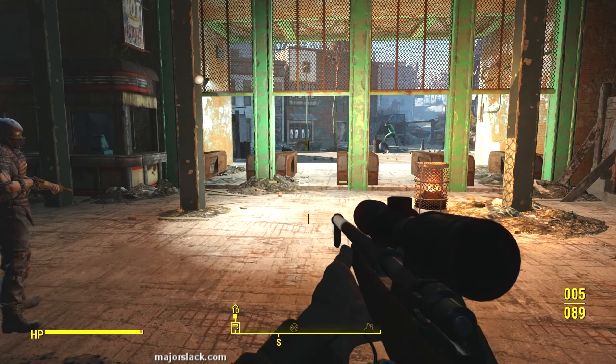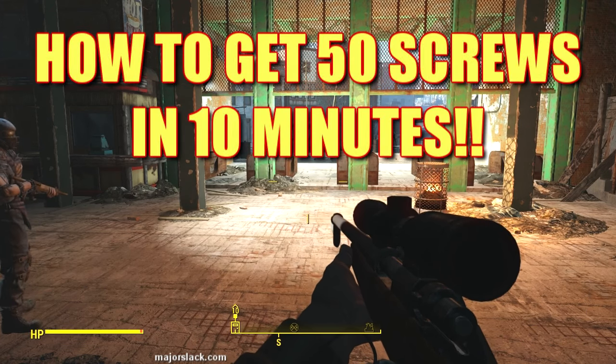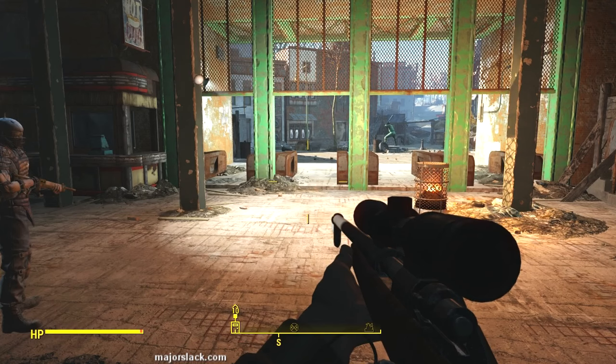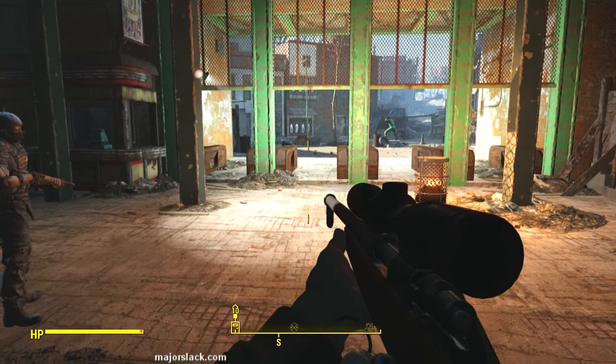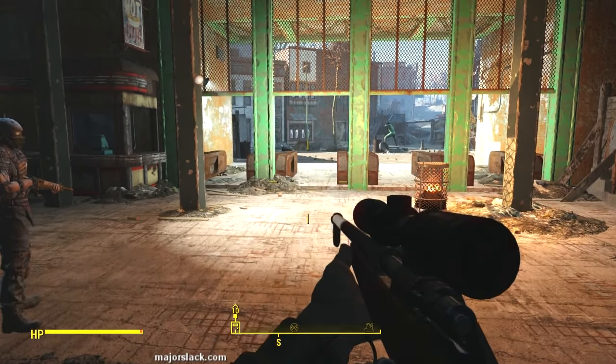Hey, how y'all doing? My name is Major Slack, your name is Hardcore Slacker number 1573, and it's time for another Fallout 4 video. In this video I'm going to show you how to get 50 screws. Even the most modest modder is going to find himself constantly running out of two items: adhesive and screws. I showed you previously how to get adhesive — now I'm going to show you how to get lots of screws in this quick little run over to the Wilson Automatoys Corporate Headquarters in Boston.